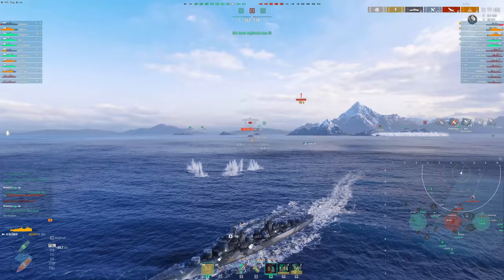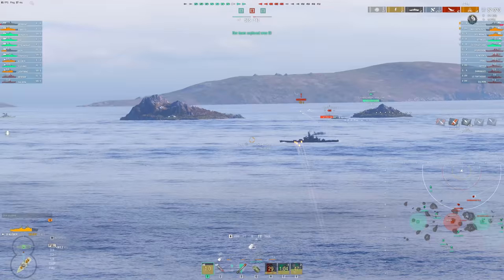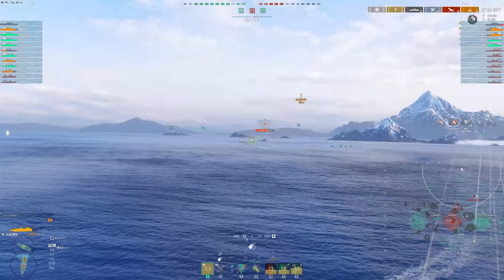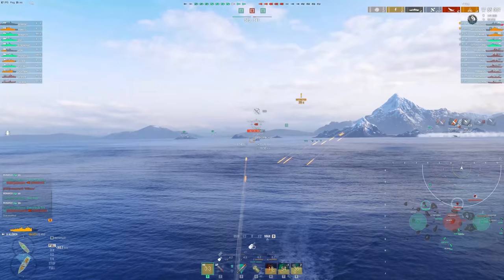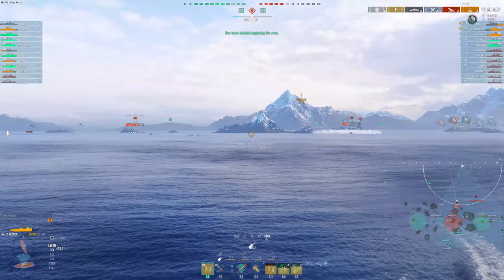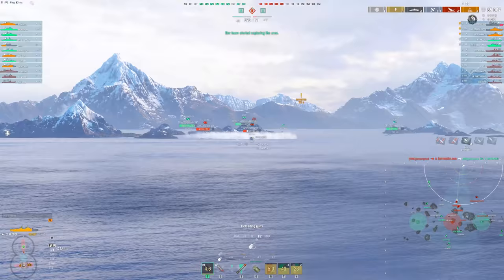We haven't actually farmed up that much damage in this game, and that really comes down to the matchmaker these days. Something I've been a little frustrated with is the lack of capital ships — meaning ships that are spotted with big HP pools like battleships. There's not too many of them, at least on the NA server a lot of the time. It's a little disappointing when I'm playing ships where I want to farm battleships, but there's plenty of destroyers and submarines it seems like these days.